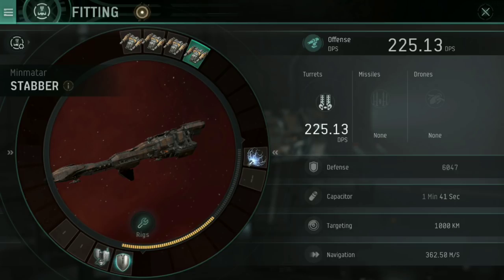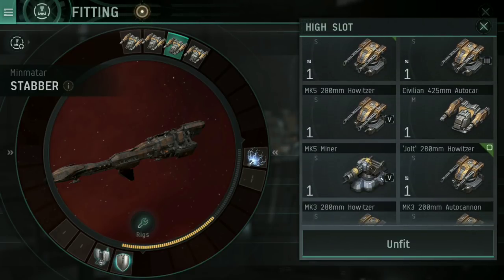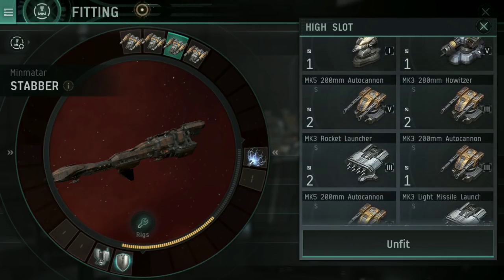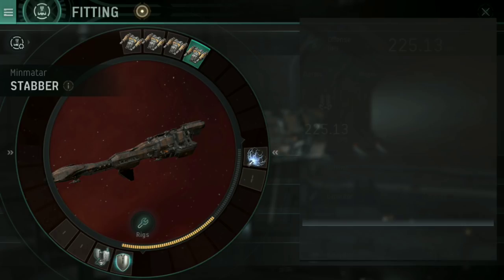Please forgive that additional turret there — that will be a Mark V as well as soon as I can afford them; they're going very expensively on the market right now. A lot of my money has gone into other things other than my Stabber. The four high slots would all be the same turret. As I've discussed in other videos, keeping all of those as the same turret type is absolutely vital — you do not want to be splitting your turret types.